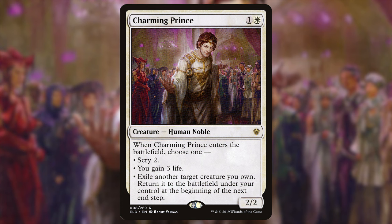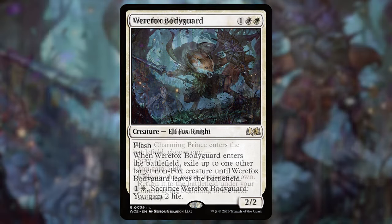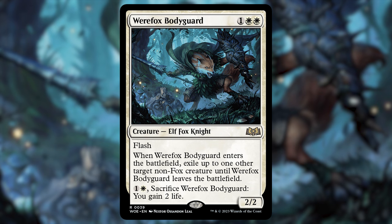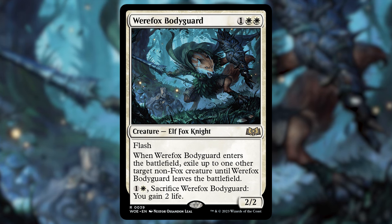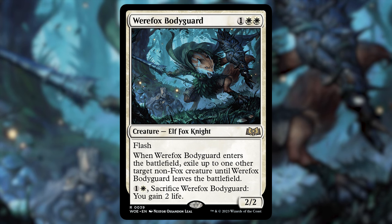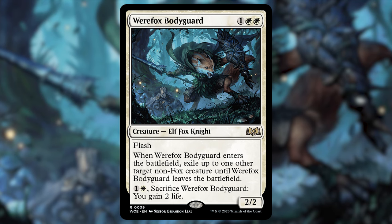White is a powerhouse in the removal category. First up: Warfox Bodyguard — one white white for a 2/2 elf fox knight with flash. When it ETBs, exile up to one other target non-fox creature until Warfox Bodyguard leaves the battlefield. That ability triggers twice with your commander — so it's three mana at flash speed to exile up to two non-fox creatures. There are several of these effects at under two power in white.